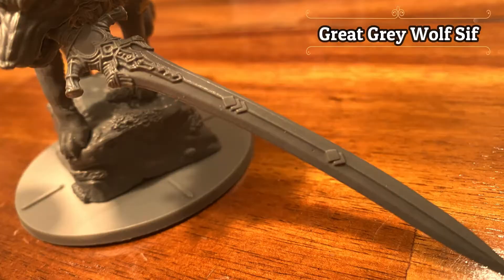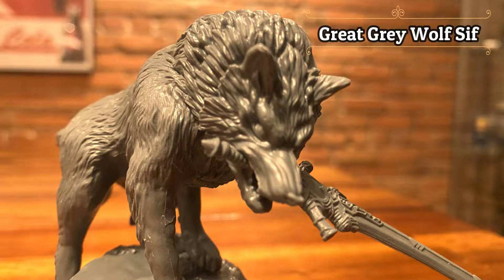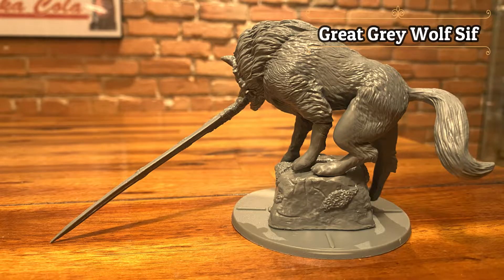Sif's special ability is that when it reaches three health points, you have to discard your entire Behavior deck and keep only the Limping Strike Heat Up card.